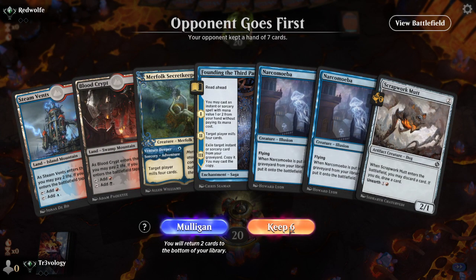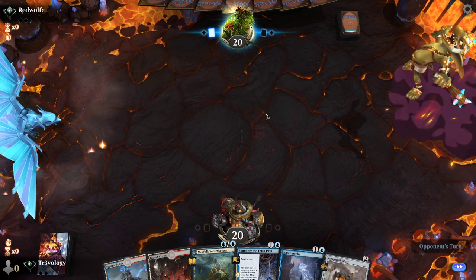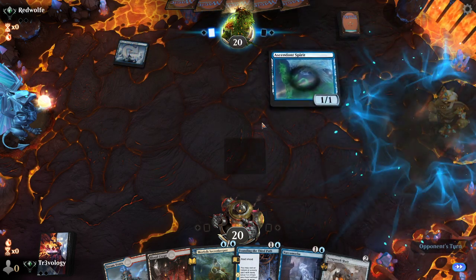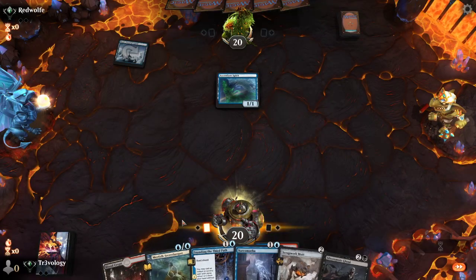Now we've got two Scrapwork Mutts, which feels bad, but we also have a turn-one kind of starter. We'll take that. We're playing 12 of them — Stitcher Supplier or another. You ideally want to always start with one.